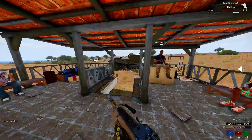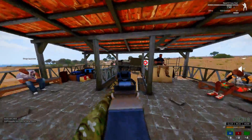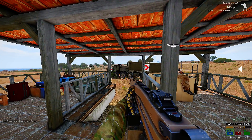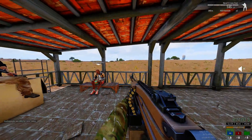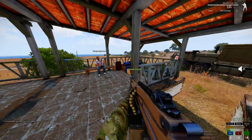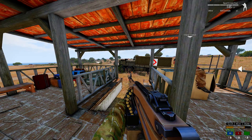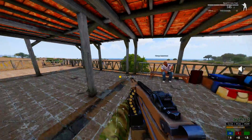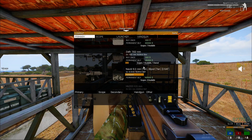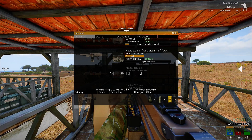Some servers have the Naveed disabled, and I see why — this thing wrecks everything. I've taken out helis with it. You can watch my other videos and see the Naveed killing montage: shooting through walls, taking out tires, shooting through Ifrits, taking out helis by shooting the pilot or the rotor so they just crash. The 338 is not bad either, not as good as the Naveed but decent. I can't wait to get to level 35 for the Mk200 — that's a great gun.